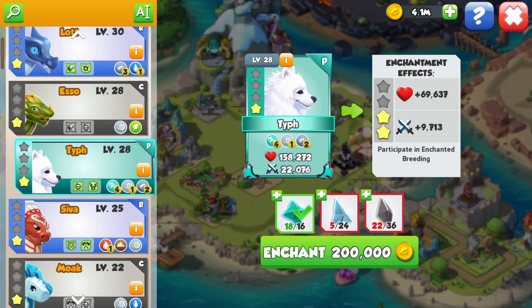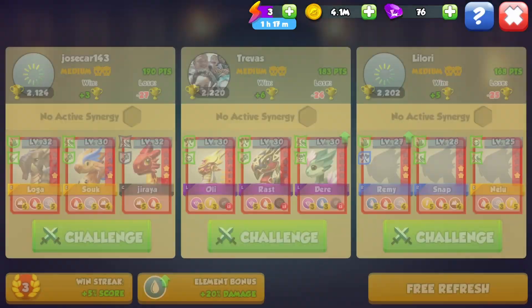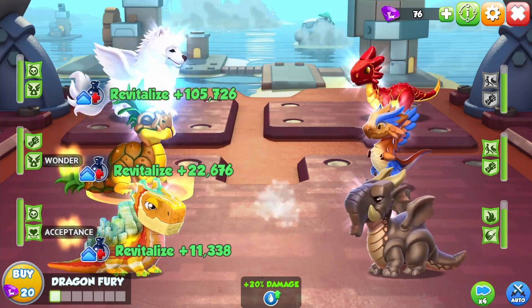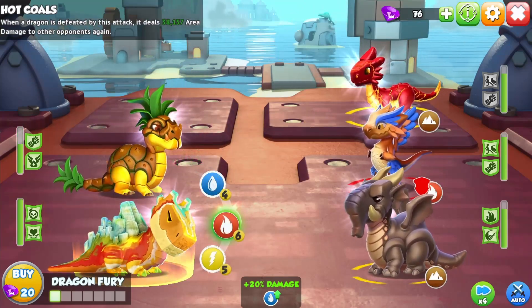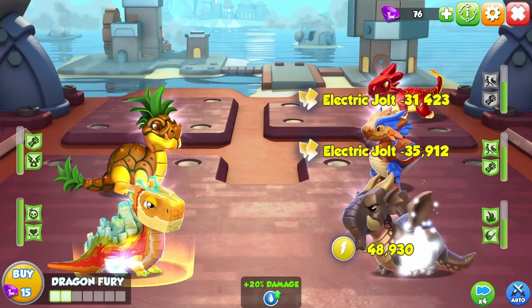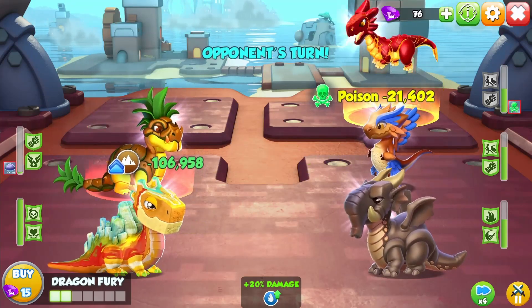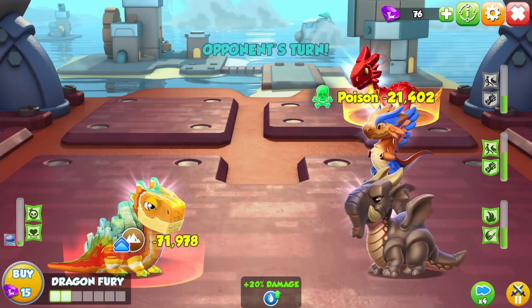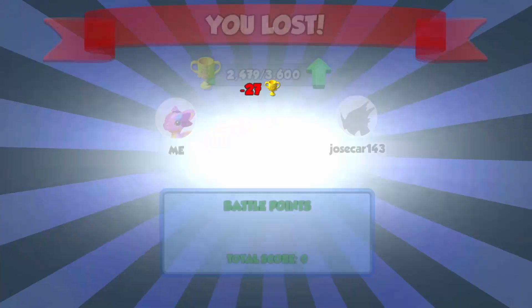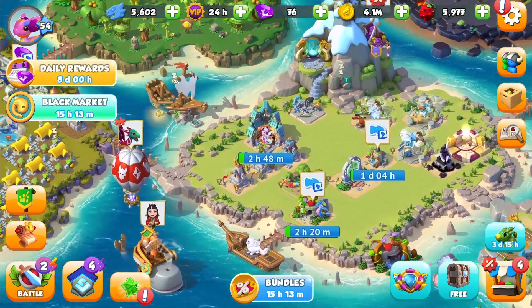Maya is two levels lower than our mercury dragon and they're enchanted to the same amount, but the attack is actually higher — this is why you should not use rares. If we could get her enchanted to two stars, that would be so good. But we can use our Maya dragon in the arena — oh no! Maya is weak! Okay, I'm putting auto on because I'm feeling lazy. We need to try and level her up a bit more.